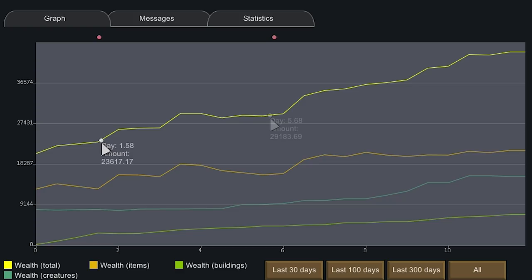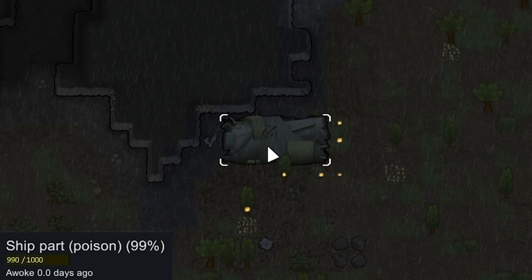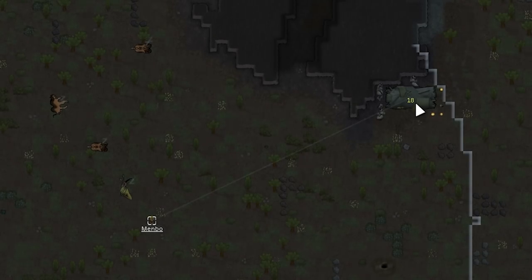It's kind of odd — our first raid was on day 1.5, then we got raided by just Thomber on day 5.68, and since then we've not had a single event. Now we're on day 12. We did finally get a poison ship event, which might be a bit scary because there are probably mechanoids inside. We're going to have Membo fire at it.